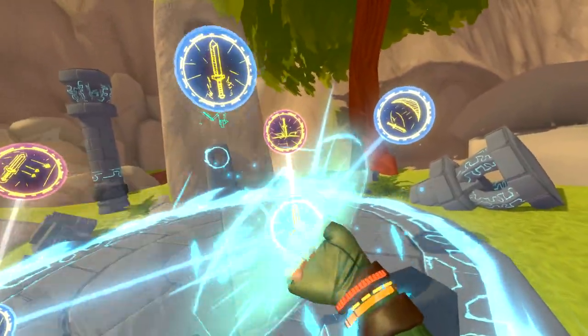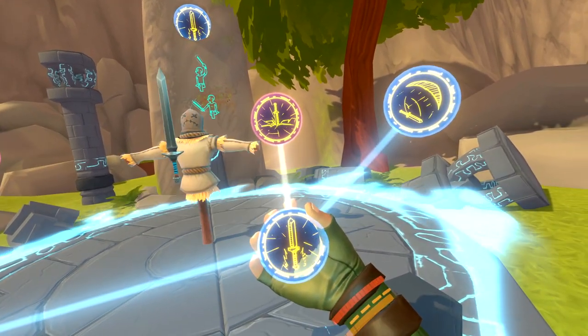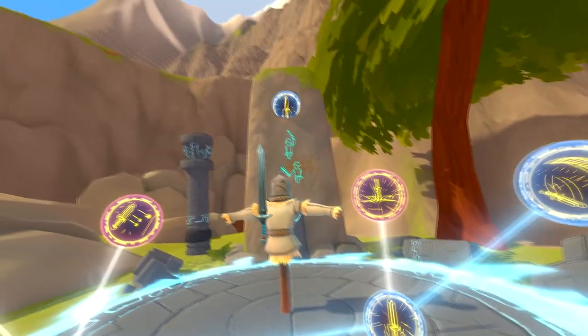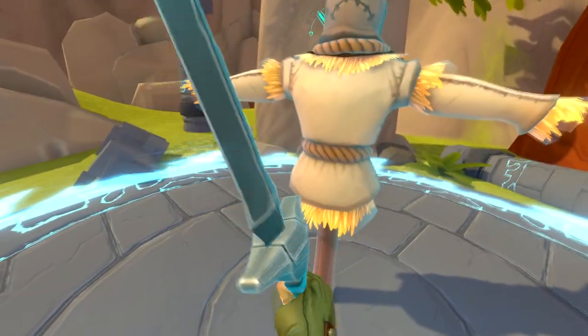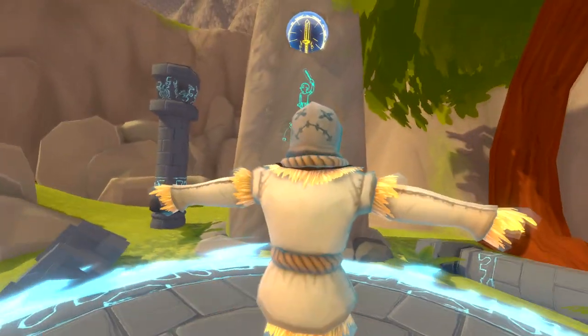The fourth skill is called High Cut. This skill is activated by holding a sword in the sky. It will highlight itself blue and increase your damage up to 50%.